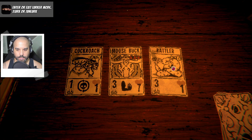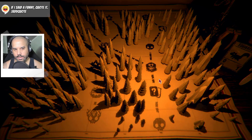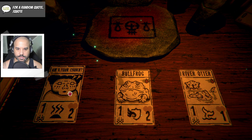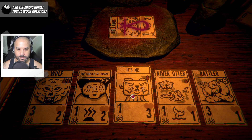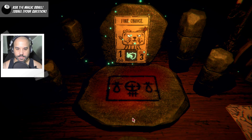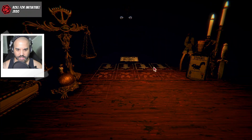Cockroach, moosebuck, rattler — six bones. It's an expensive bone card. In the last round we had tons of bones and no bone cards. Am I your choice, like, to get sacrificed? No — I'll sacrifice bullfrog, since he doesn't have any sigils. Fine choice. I need to look out for those skull cards.